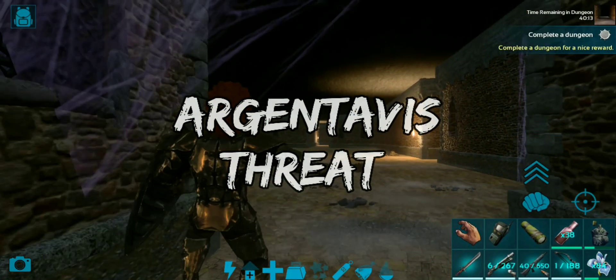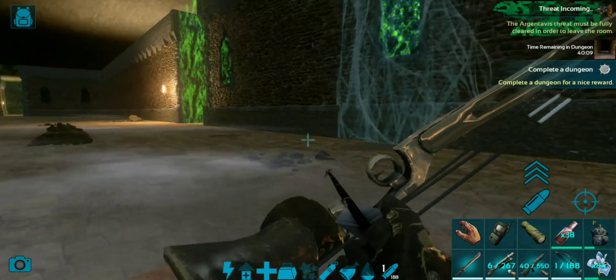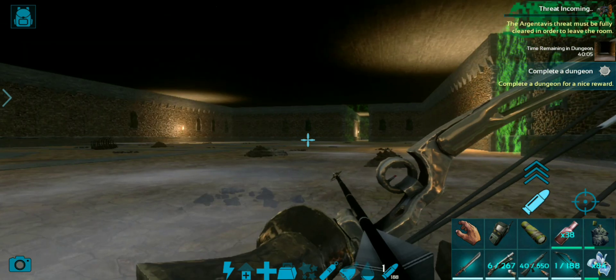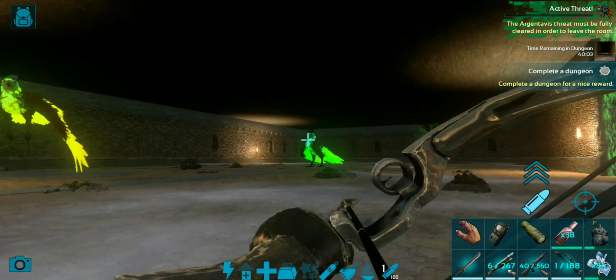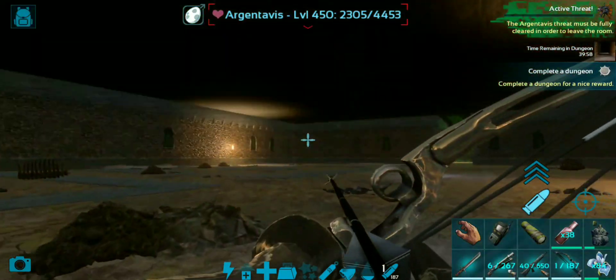What is up guys, this is Draken here, welcome back to another video on dungeons here on Ark Survival Evolved Mobile. We are dealing with the Argentavis threat now. For this room I can only recommend one weapon, which is the compound bow, but the pump shotgun also works fine.